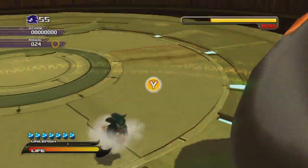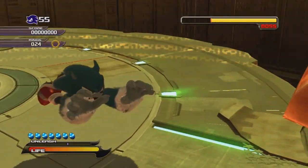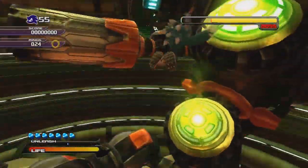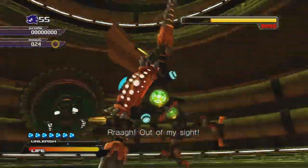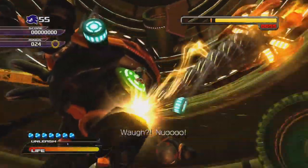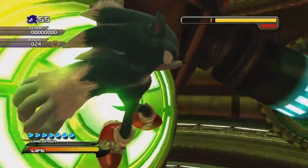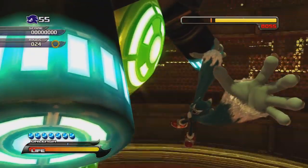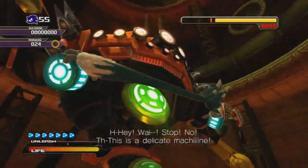Every time you get Eggman's health down to a line in the health bar, you'll initiate a QuickTime chain — basically push the QuickTime buttons. If you screw one up, he just knocks you back to the middle platform and you have to whittle his health down a little bit again. But GOD, I just love the presentation of this stuff. The music is so sweeping. How Sonic is taking this thing out — it's such a joy.